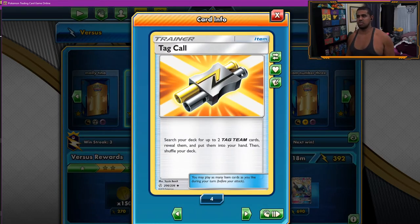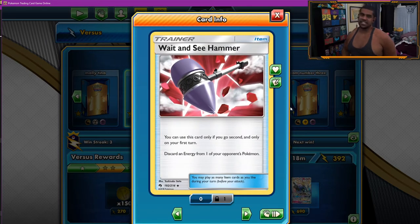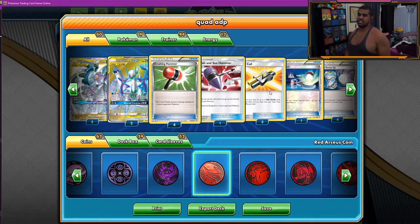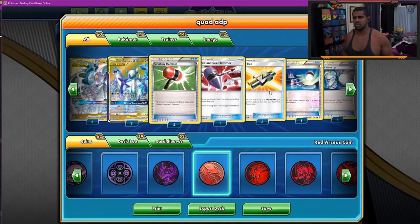Three Tag Call, because Tag Calls are basically your ball search in this deck as well. We don't need to play that many, just because we can Greens it out, and we never really need more than two ADPs in a game. This also lets us find our Tag Team Supporters. One Wait and See Hammer — very good, always very good, and you can Greens this out now. So if we're going second like we want to do and they've attached energy, against stuff like Dragapult you can really throw them back. Four Crushing Hammers just so we can be a bit more of a hindrance.